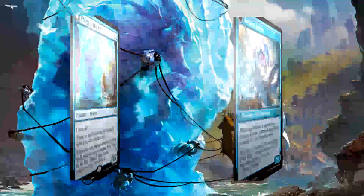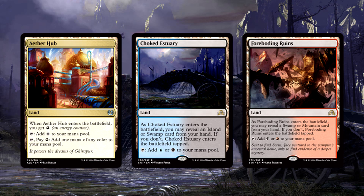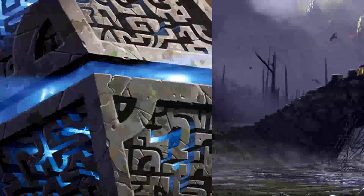The land base is pretty simple. Playsets of Aether Hub, Choked Estuary, and Foreboding Ruins are the non-basics. Aether Hub has that great interaction with Harness Lightning, so that's just another reason to run the burn spell. The two duals provide some much-needed black support as most of our basics are blue. Twenty-three lands in total: seven islands, one mountain, and three swamps — plenty of red, blue, and black sources to go around.